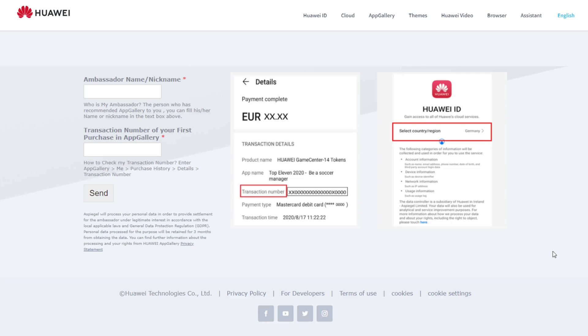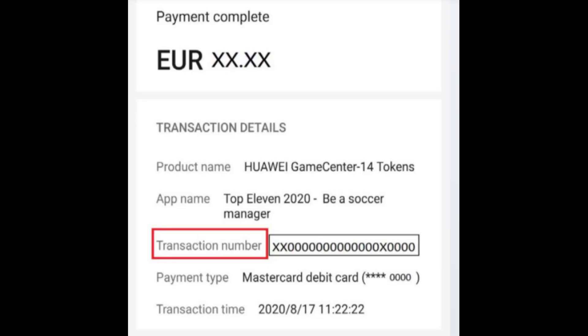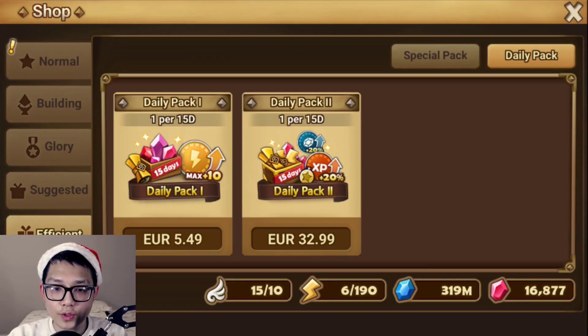To enter the $100 giveaway — available three times — use the link in the description to get to the landing page. You have to make one purchase using AppGallery to participate. I suggest buying the daily pack, as it's the best bang for your buck. Once you've made a purchase, enter 'foxy' in the top row and your transaction number in the bottom row. It tells you how to find your transaction number right below that.